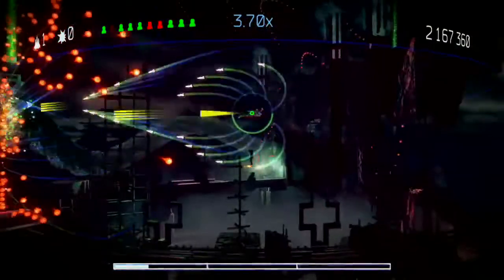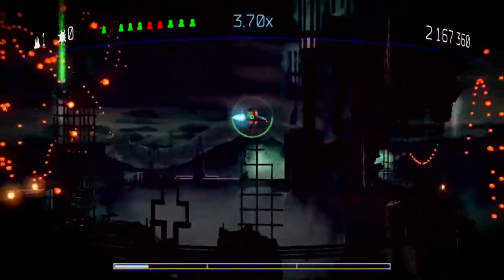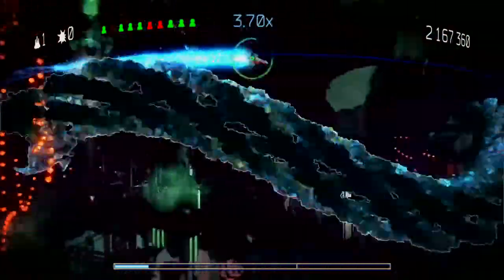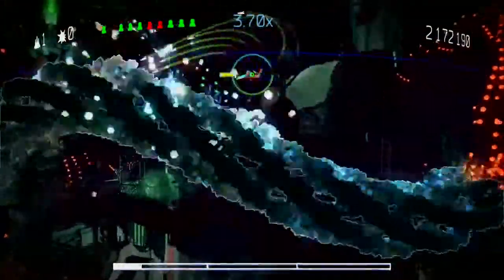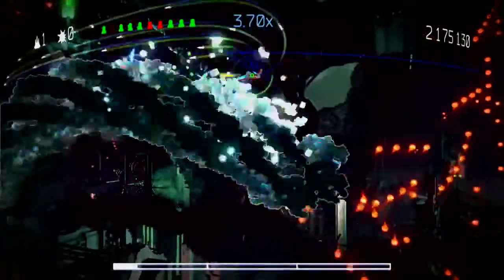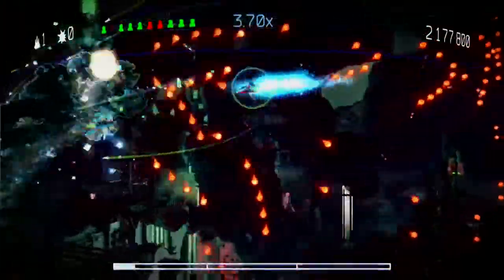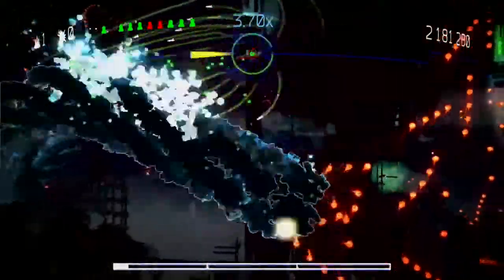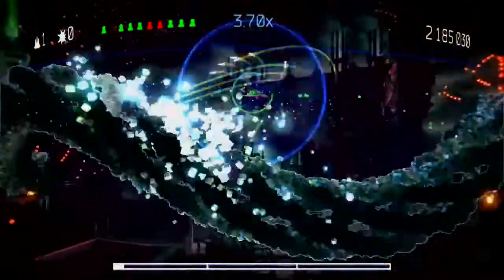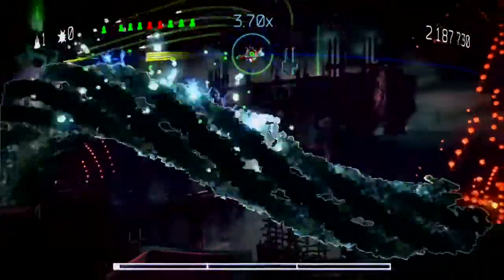Now this last one, really easy. It looks hard, but it's not. Get here, boost along the upper side of the screen until you get behind him. And then you have a good 10 seconds of free shots. Back out, use boost again. Get back into the same spot and just rinse and repeat until you beat him. Really easy and super effective.